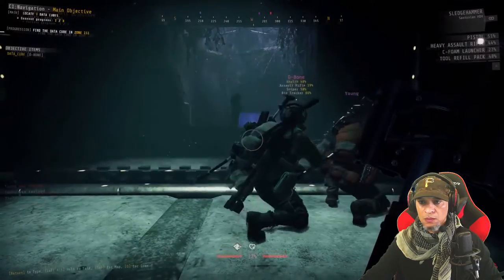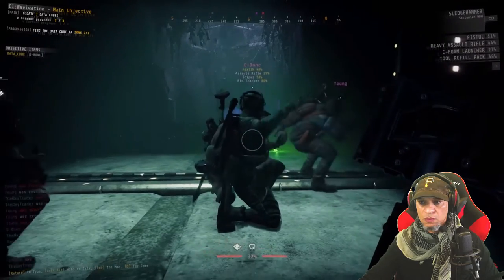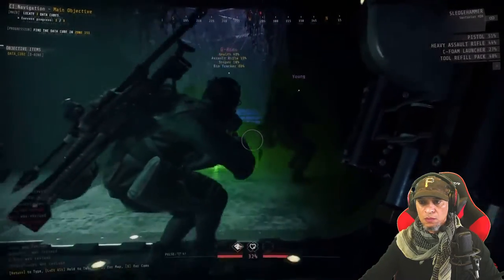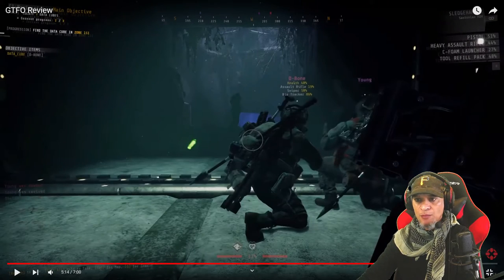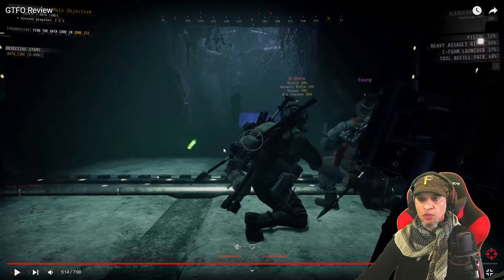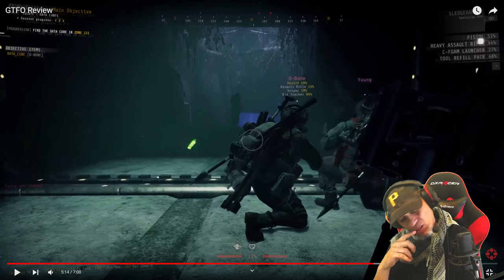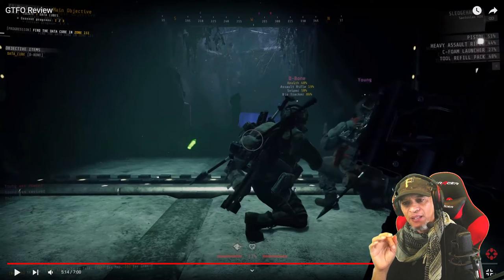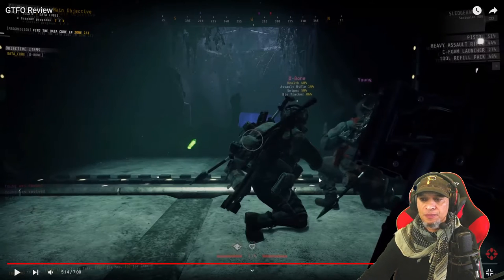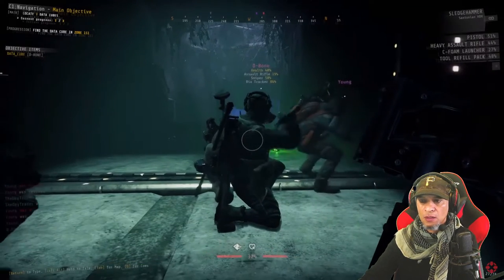Rarely has a game so brilliantly put you on a high wire. Sometimes as soon as you open a door there are enemies standing right there in total darkness, so you throw chem lights out to see. I'm not sure if enemies react to flashlights, which is why we use the chem sticks.